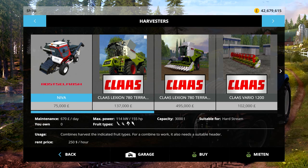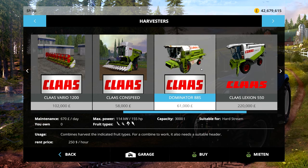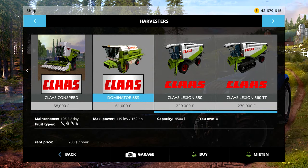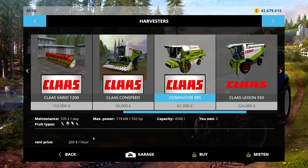That is part of something else I'm probably going to look at later. Here it is — the Claas Dominator AAS. £61,000, £670 a day, 114kW... so it's £61,000, £105 a day, £190, 162hp, 4,500L capacity, does your normal fruit types. Ignore the rent price, that's another mod — a rental mod.